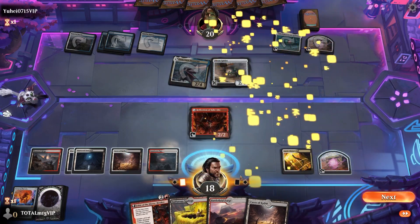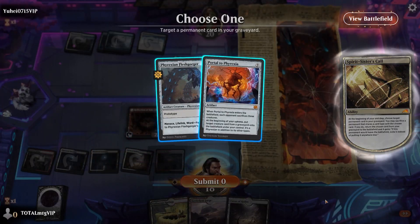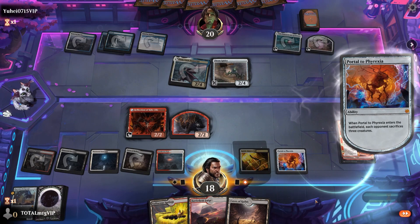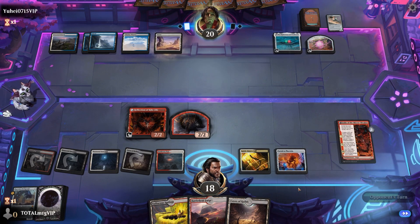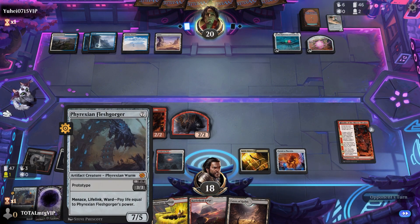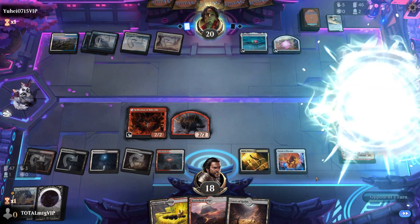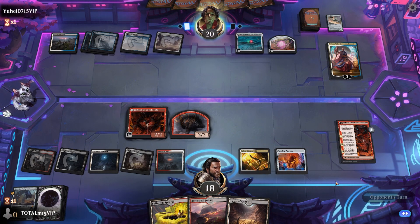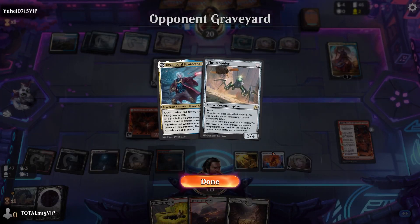Exile, play, bring back — sacrifice the creatures. That's what we like — the Portal coming in doing some work there. We do have Phyrexian Gorger as well, but they'll probably have mass removal. Farewell is going to be a really awkward card for us to deal with. An instant source comes in — we're going to bring this in.